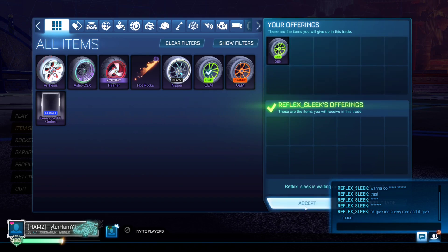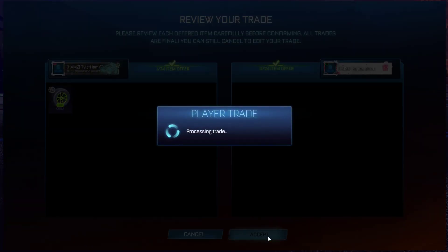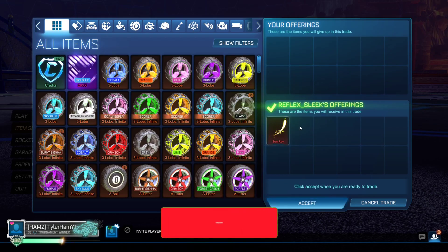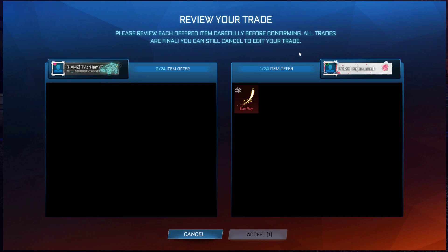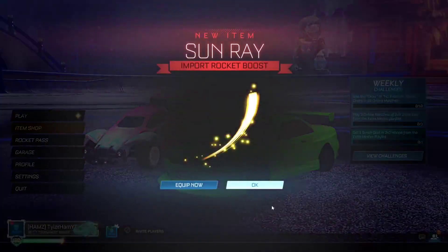He says okay, give me a very rare and I'll give you an import. So this is usually how they run the scam — you give them the very rare, they give you an import back. They'll then invite you straight back to a trade and say they'll give you an item of higher rarity. This guy has given me a Sunray, which is an import. So you just gave them a very rare and they gave you an import back, which in some people's minds means they're trustworthy — which is completely not true.